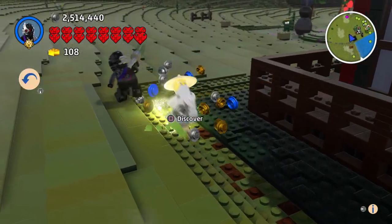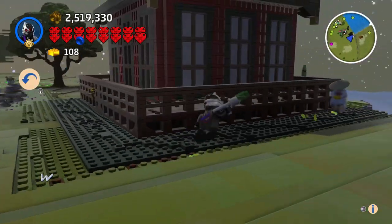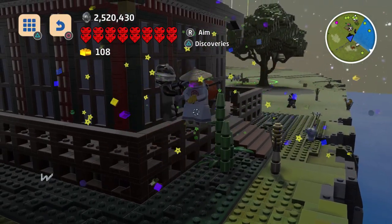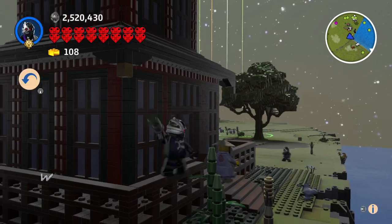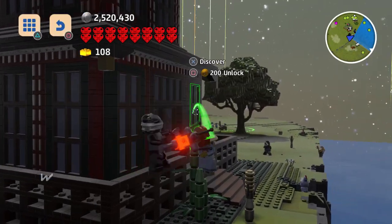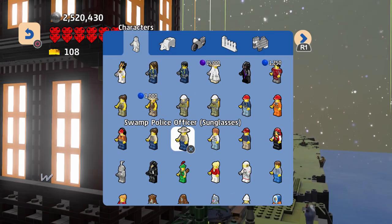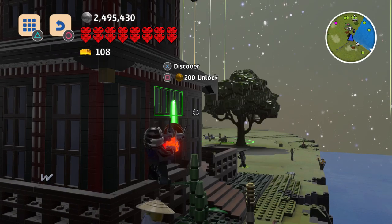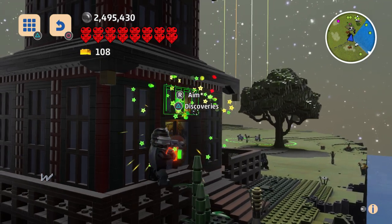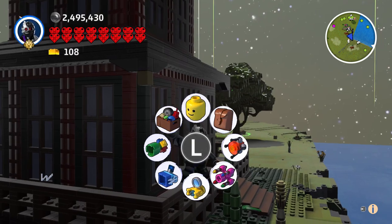A Ninjroid helps out Master Wu! Now it's a game of catch the Wu. I want to be Master Wu now — let's check that out. There he is, he's 25,000 studs. He's an expensive master, but sometimes you gotta pay up if you wanna be the master.